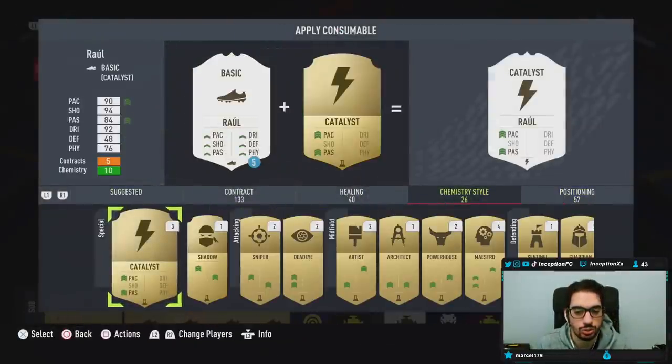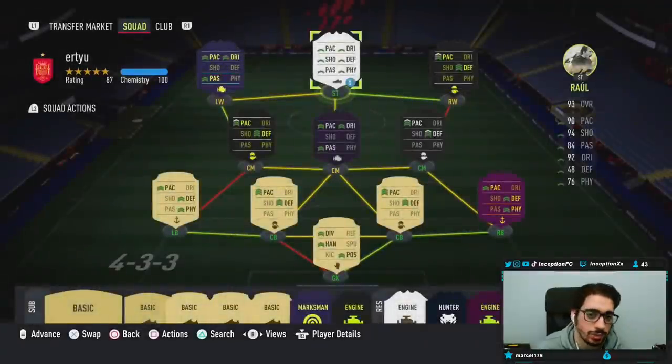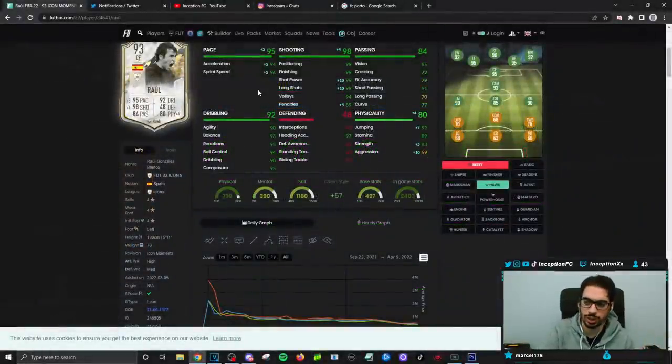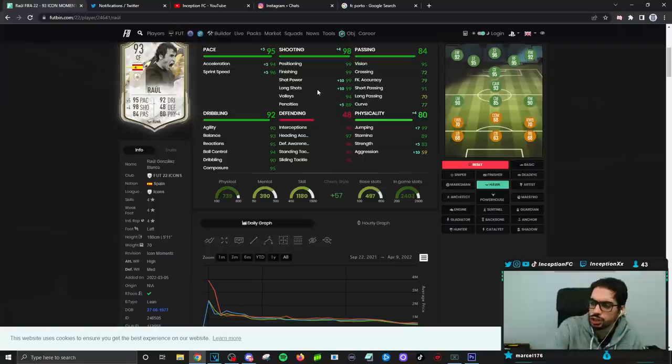I don't have a Hawk on the review account so I might have to go buy that. On the Hawk chemistry style, the card is going to be working with 94 acceleration and 96 sprint speed at a high-medium work rate. Shooting being perfect is definitely very, very interesting. He is a 4-star, 4-star player so it meets the minimum criteria for the game. Dribbling we will have to experiment with in-game because it's in the 90s area with a lean body type, but he's 5'11" so I still feel like I'd have to work with it a little bit.